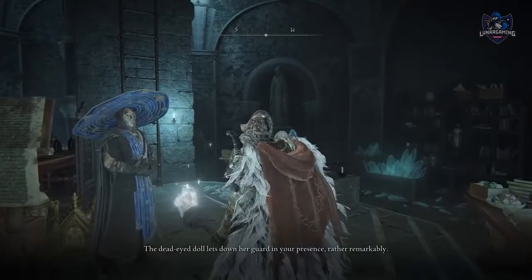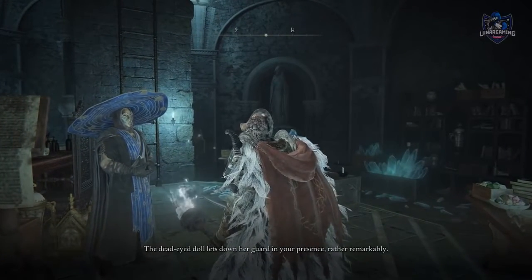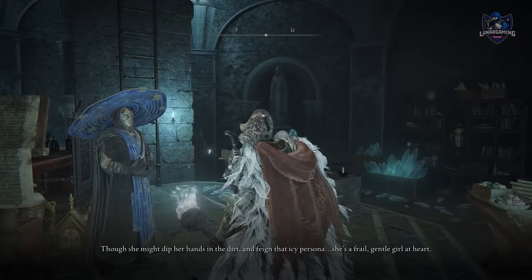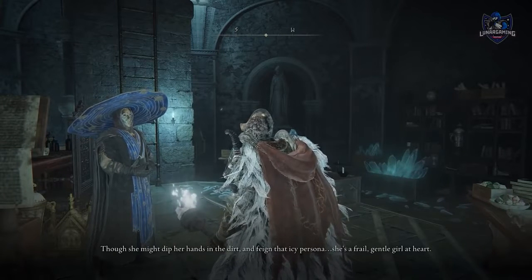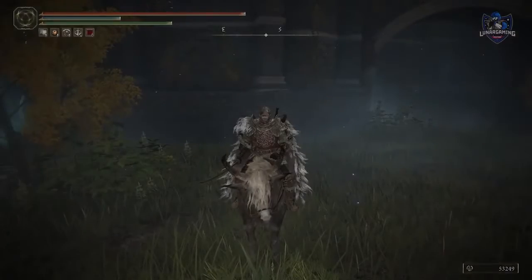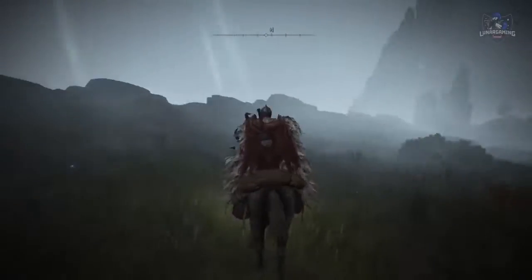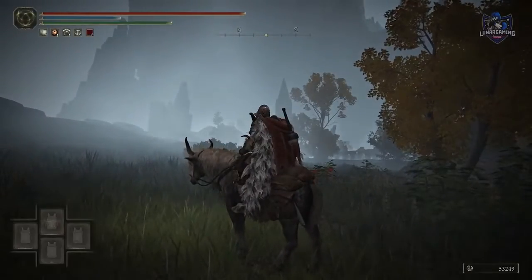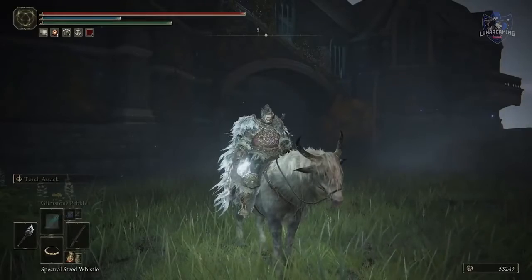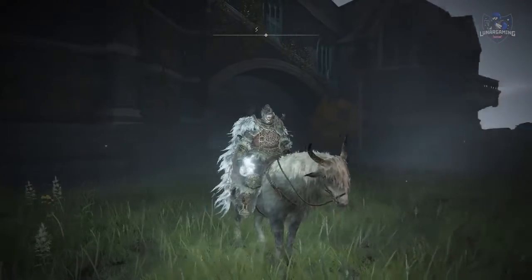Don't always listen to the NPCs and what they tell you — some of them are out for themselves and can even ruin other quests. Make sure you talk to all NPCs, and if it seems like you shouldn't be doing something, then don't do it. When on your horse you can swap to your second weapon — useful if you need a torch while on horseback, for example. You need to press Y on Xbox then LB, or Triangle and L1 on PlayStation, to bring it out.